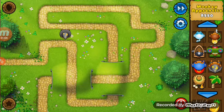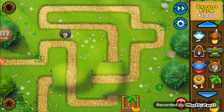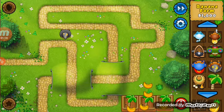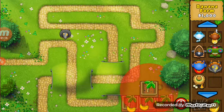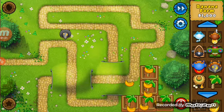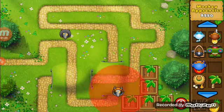Then what you want to do is get tons of banana farms. You want to save up and get them in that exact shape — that's the shape of glory right there. Then you want to work your way out.